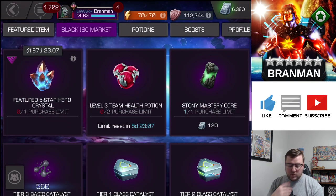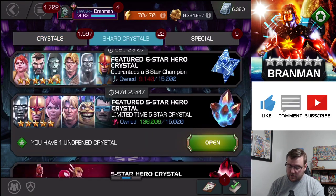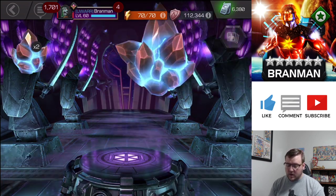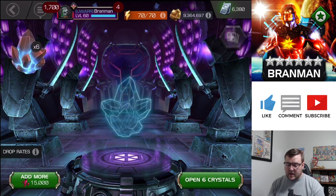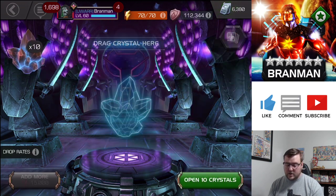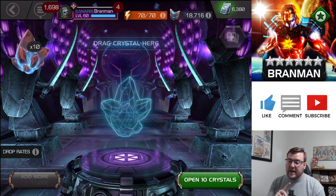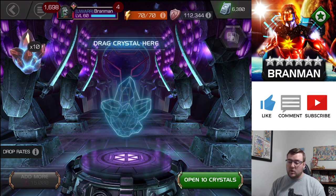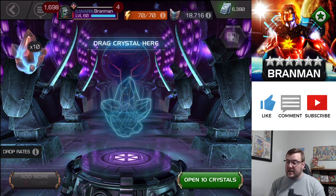We're going to be opening up 10 of these bad boys. I really want Longshot and Mojo — those are the main ones I'm hoping for. We've been saving up these 5-star Hero Shards. We 100% Labyrinth of Legends. We completed 6.3 and 6.4 — we haven't explored them, but we did complete them. So we got a boatload of 5-star Shards.